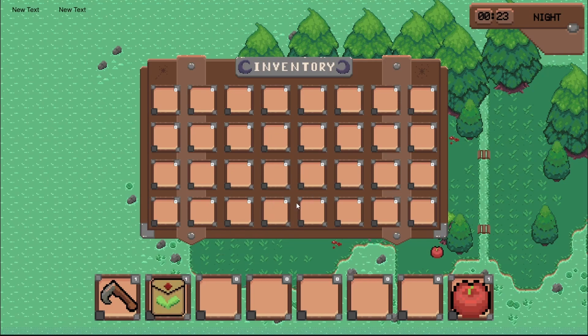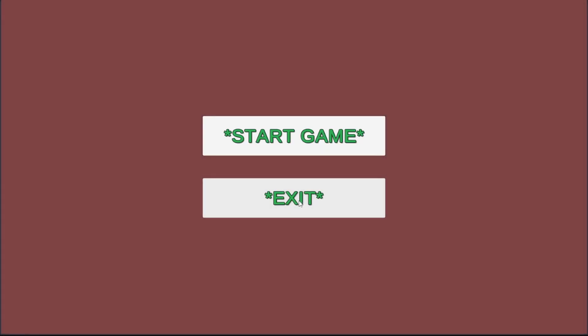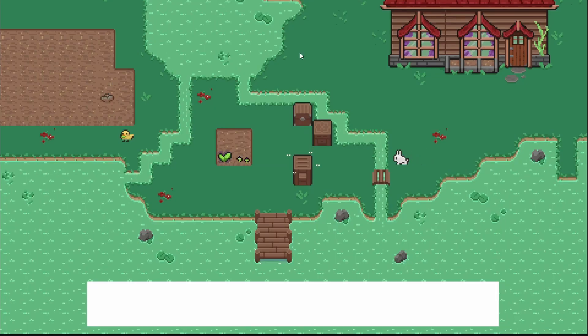This is me basically showing how the inventory is working. The inventory is kind of working but there's some weird bug about it which is strange, and which I haven't figured out yet.